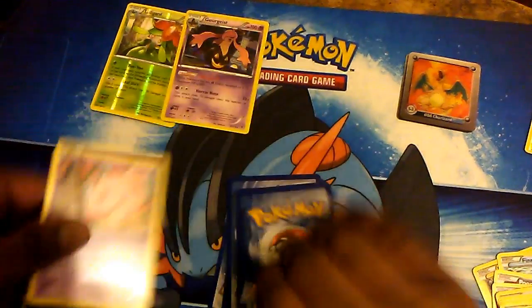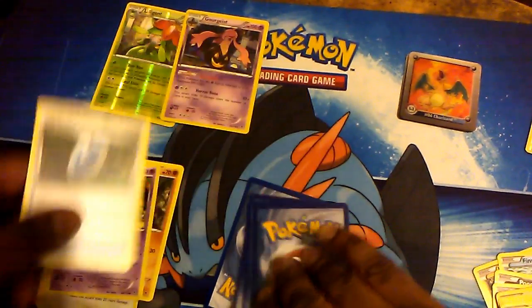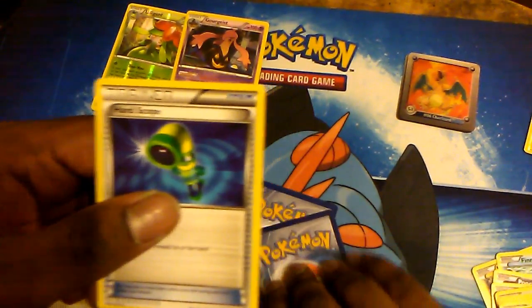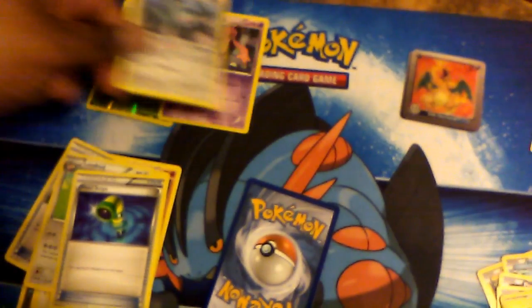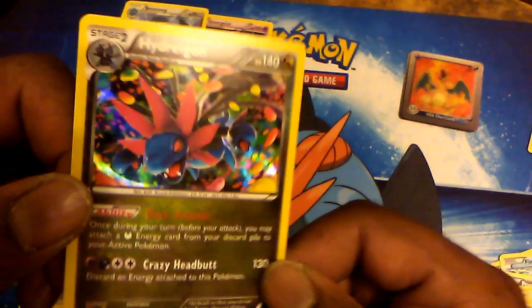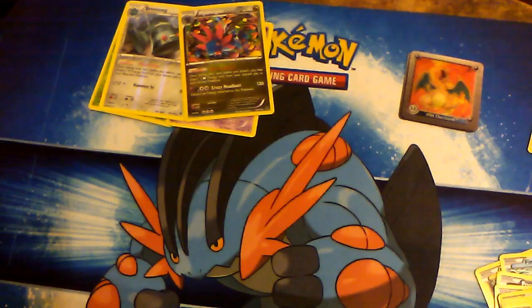Pack three: we started with a Goomy, Moona, Fletchling, Roggenrola, Pumpkaboo, Versus Seeker, Loudred, and Hawlucha. The reverse is a reverse rare Bronzong — put that on the good pile! And the actual rare is a Hydreigon Hollow — this is the official one, not the reprint from the promo, so this replaces the original from the promo set.